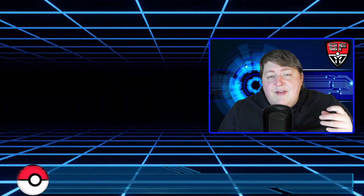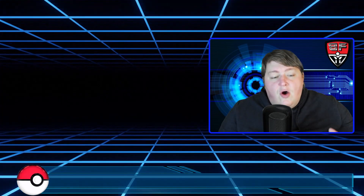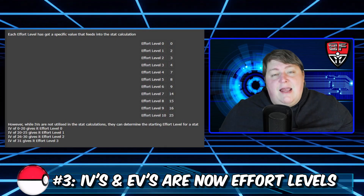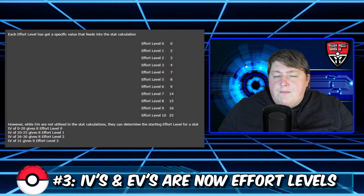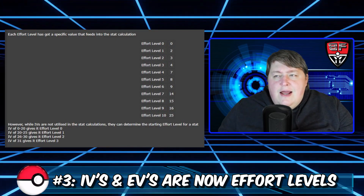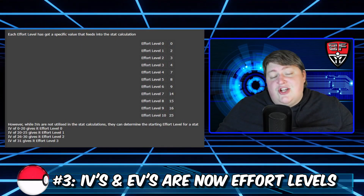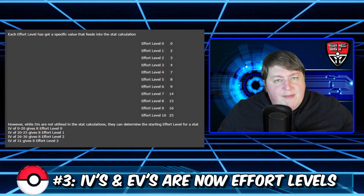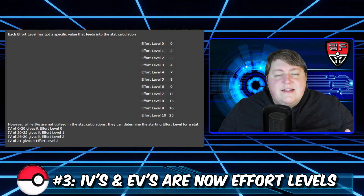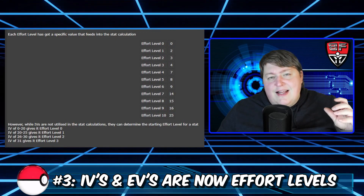Tip number three: don't bother resetting for a starter with high IVs, because IVs and EVs are still in the game but they don't really affect stats at all. This is a pretty major change — the leveling system works a lot differently here. IVs are still calculated from zero to 31, but I imagine they're kept in so Pokemon can transfer to Pokemon Home and eventually into Gen 9. In this game, your stats are determined by something called effort levels, which I'll be covering in its own future video.